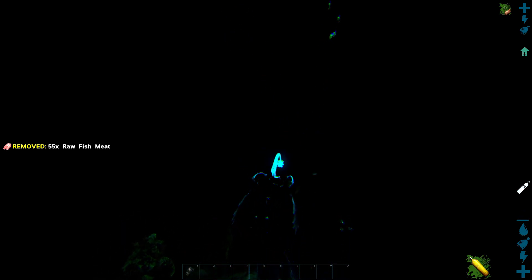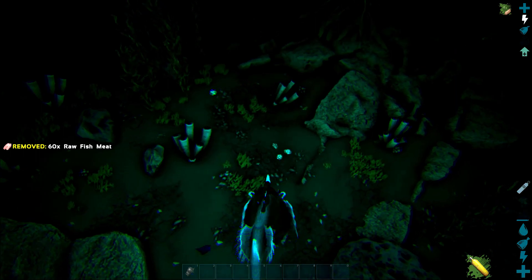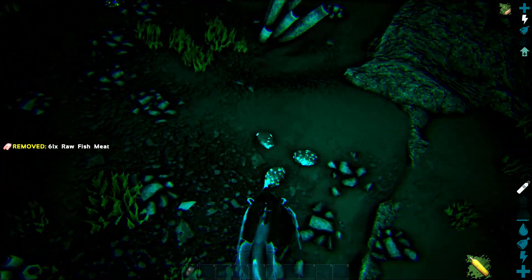If you have the darkness turned down, you can see the pearls light up a little bit easier. I usually set it to gamma 3 in this range and it works really well — they shine pretty good.